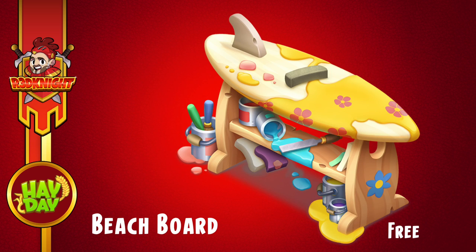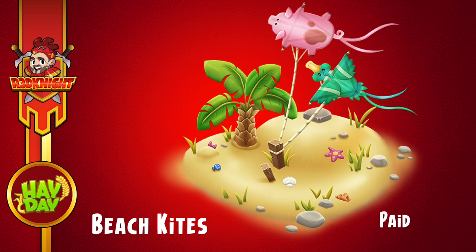You've also got some decoration on both roads. The beach board is on the free road — so the free road has a very nice decoration. I like this one; I've got this one in my town already. It's a nice simple design and it looks good. For the paid road we've got beach kites, which is okay, but I kind of prefer the free road one a little bit better.